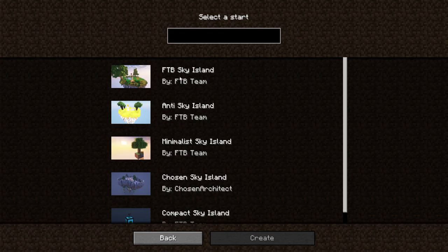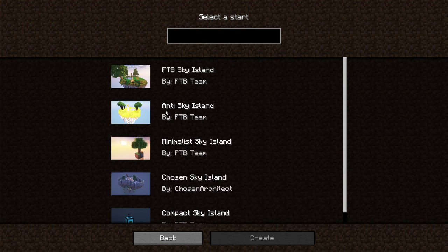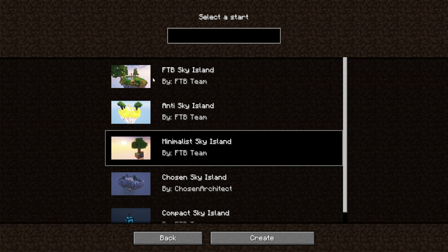We are going to go through this portal. We have our options of a Sky Island, an Anti-Sky Island, Minimalist Sky Island, Chosen Sky Island, or a Compact Sky Island. I am going to stick with Minimalist Sky Island. I've practiced a little bit with this — I did some speed tests for my computer, some recording tests to make sure everything worked properly, and I did the first book of quests just to understand how it went.